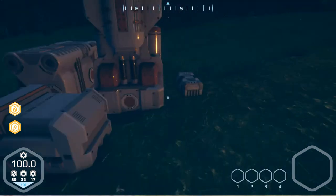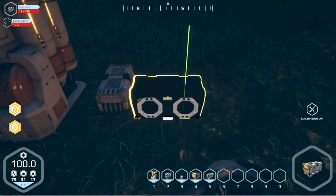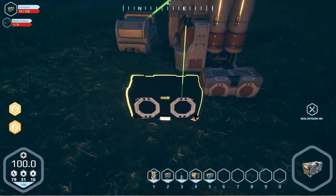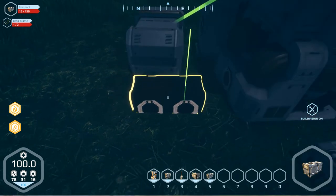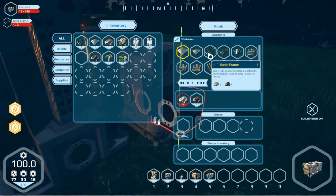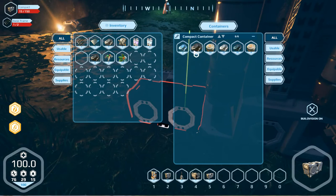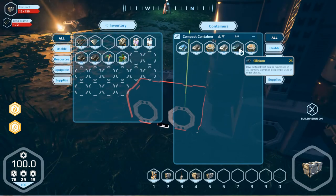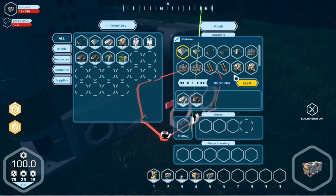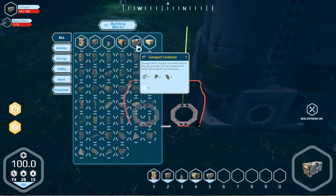We're going to build another storage unit because we've got way too much stuff here. Build vision is happening and we've got five. Let's put that by the food. Not enough resources — basic frame, sure. I'll need iron and carbon, and I happen to have some. Okay, compact container: two spring things, two plates.